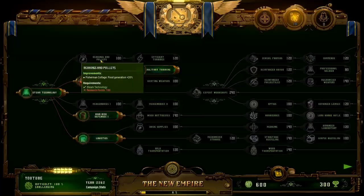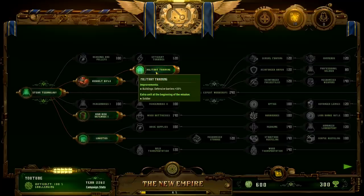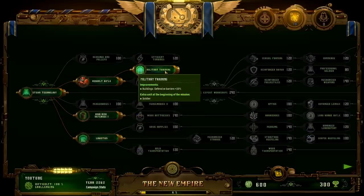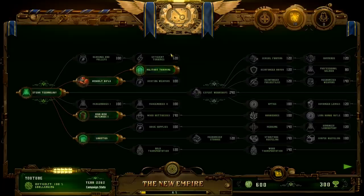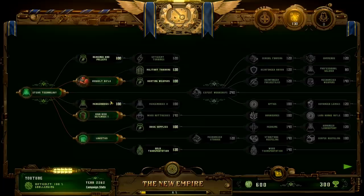Defensive barriers plus 20% — I like that. Wood walls, gates and towers get 20% more hits. We also get a soldier at the beginning. I think we take this one — I really think the other could probably be skipped because you're very limited in where you can actually place fisherman cottages. Both of these are kind of nice but I think we take the defensive barriers plus 20% and we get that soldier just for the close range defense. I'm gonna take this one — we get the extra ranger, I think this is the way to go.